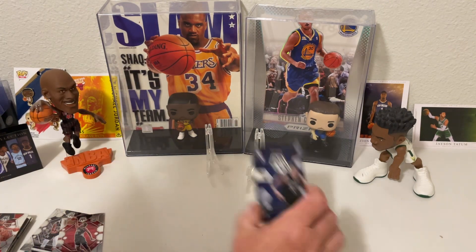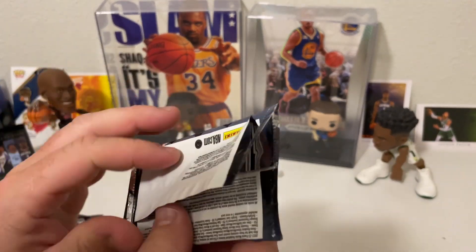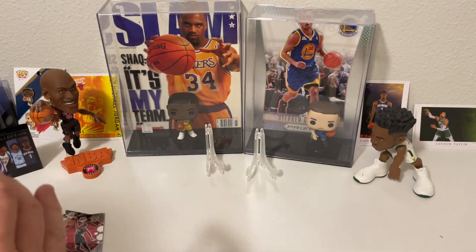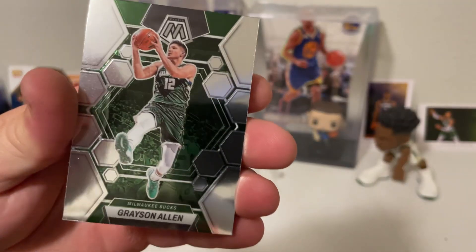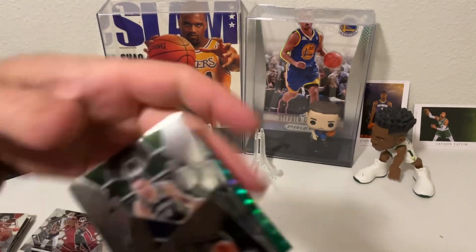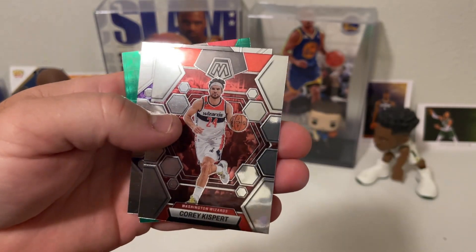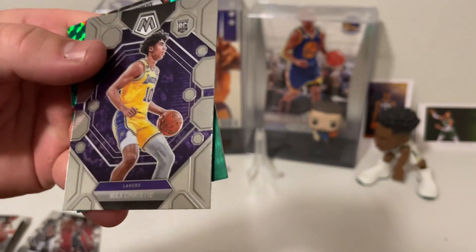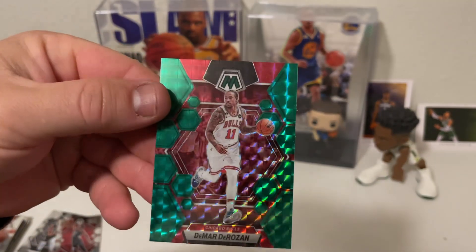Last pack for the 22-23 Mosaic. Already got some pretty cool inserts, so can't be too mad. Grayson Allen, Draymond Green, Pat Connaughton, Corey Kispert. Looks like we have a rookie of Max Christie, and a green DeMar DeRozan.